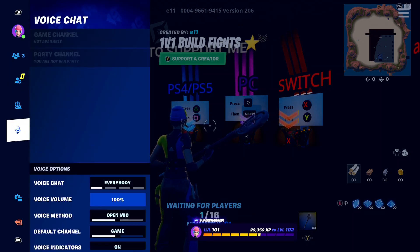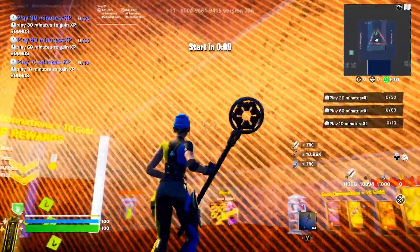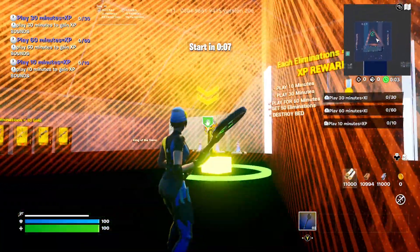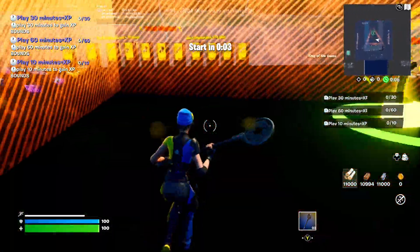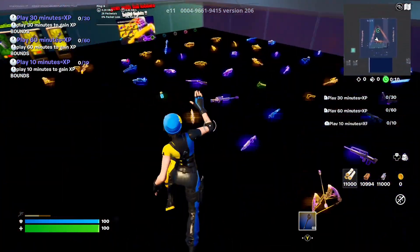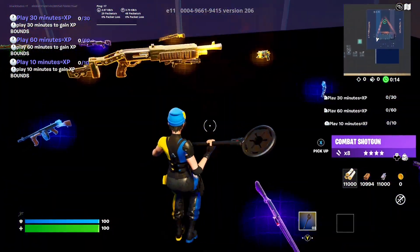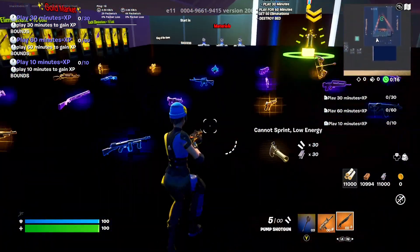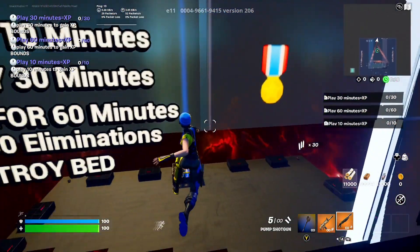Nintendo Switch is so expensive — they cost like a few hundred dollars — and that's why barely anyone has the Wildcat skin. Once the timer ends, I can get some gameplay of this skin in the match. Just like that, let's grab a couple weapons — a pump and a scar — and let's get some gameplay of the Wildcat skin right now here inside of Fortnite.